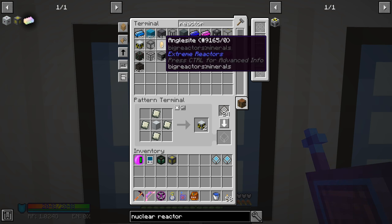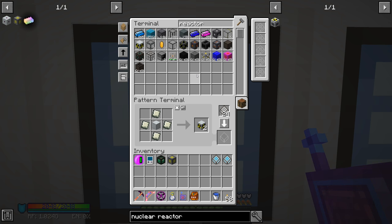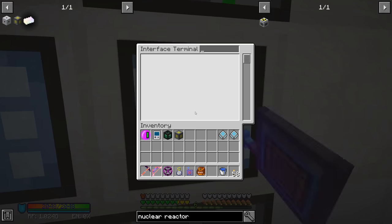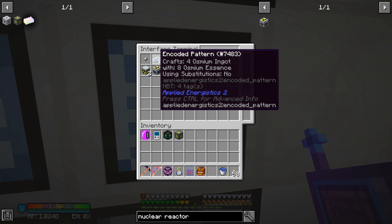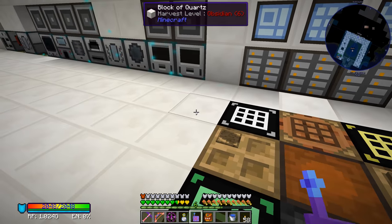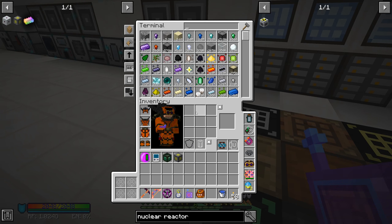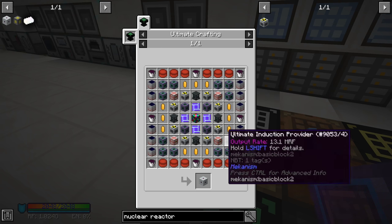I ended up making some more anglesites since we had extra from the quantum-entangled singularities. So yeah, we ended up with three additional ones of those. With everything here we should be able to tell the system to auto-craft. I made a pattern for clay and a pattern for osmium — we're running pretty low on osmium even though we have the mystical agriculture going. Let's see if we can do nuclear reactor. How many did we need? Two, four, six, eight — all right.